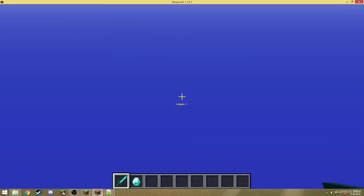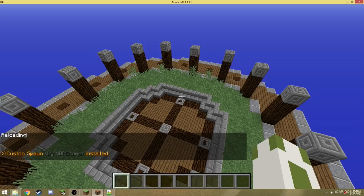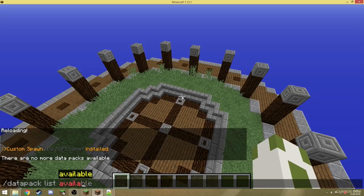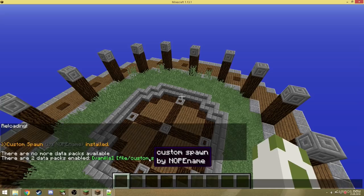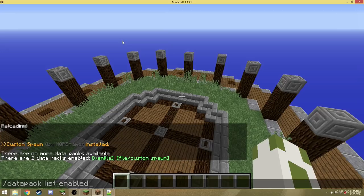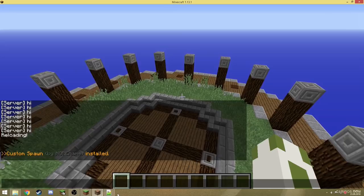As you can see, I wasn't teleported back because we removed the old data pack. Let's do reload — you can see 'custom spawn by [node name] installed'. That's the only data pack we have at the moment; vanilla is always there but now we have a custom spawn. Let's take a look at tick — I'll enter the command 'say hi', execute reload again, and you can see the server executes this command 20 times a second. We don't want that.